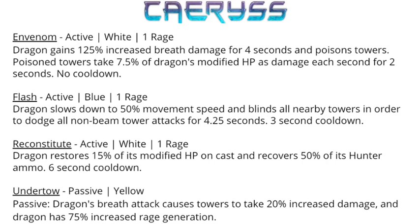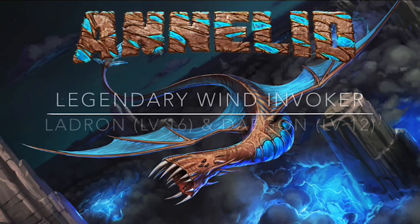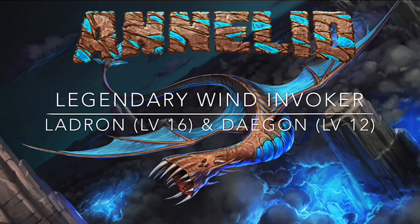If you hit the towers with ammo first and then use Invenom, they will take more damage from the poison, and you'll also do more damage with the Invenom breath attack to towers already taking increased damage. Then while Flash is active, you can use Reconstitute to restore a little health, gain ammo back, and burst down a couple more towers. So this dragon will be dependent on destroying the blue mage as quickly as possible, then using Flash, Invenom, and Reconstitute to deal as much damage as possible while protected.